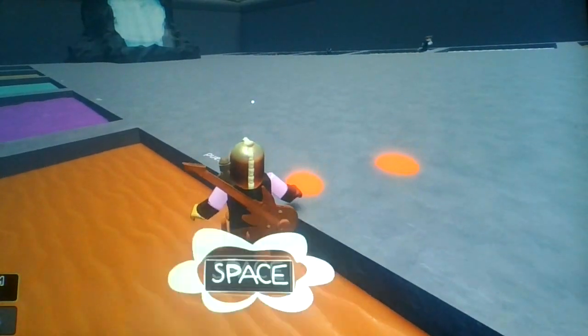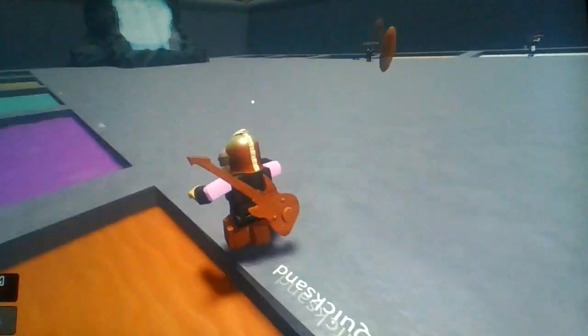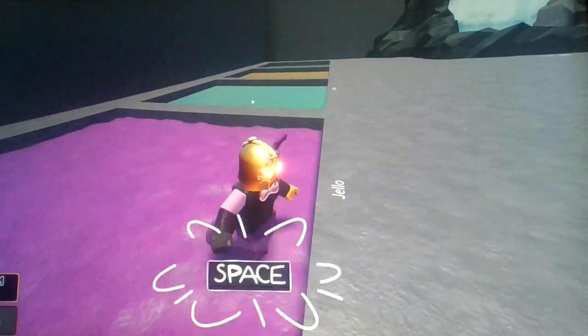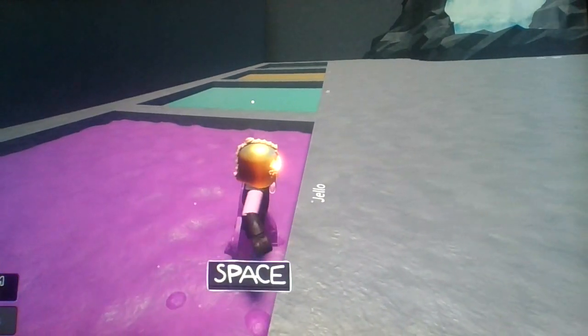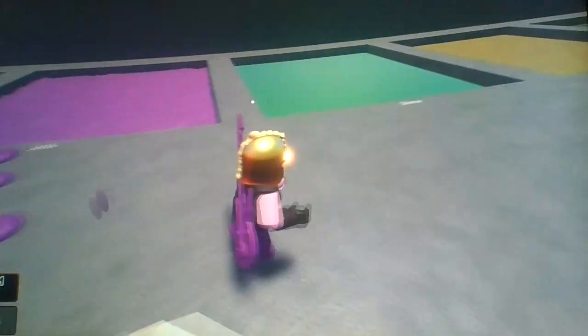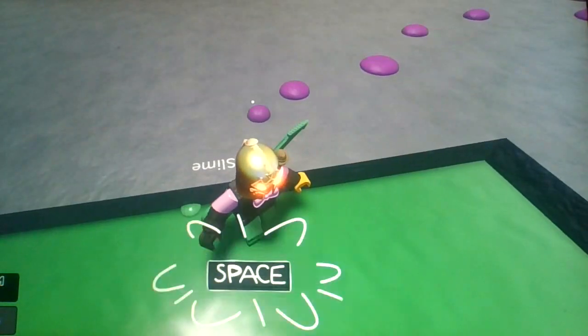At least I can burn off the lava — that's a good thing. Alright, now we got Jello! I love Jello. Nice. Now my legs are just purple — like Purple Guy. Oh, now we got slime. So that slurry wasn't even slime in the first place?